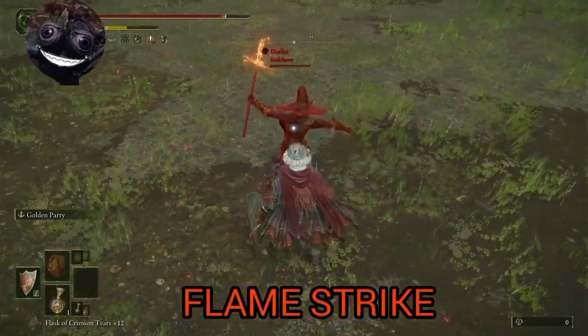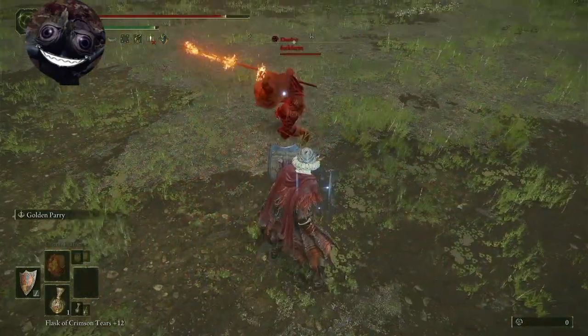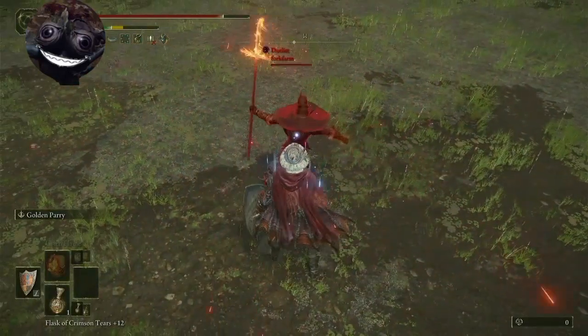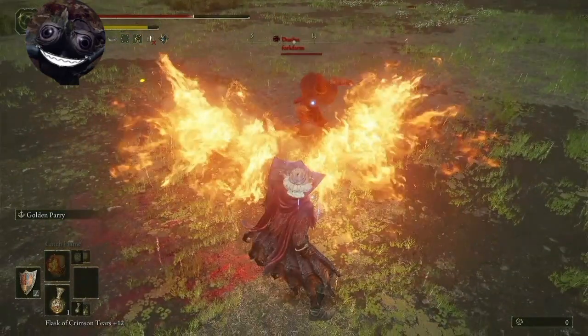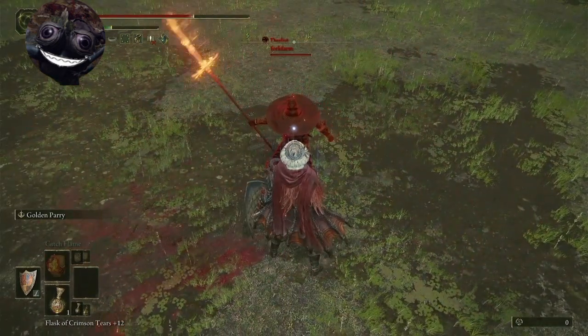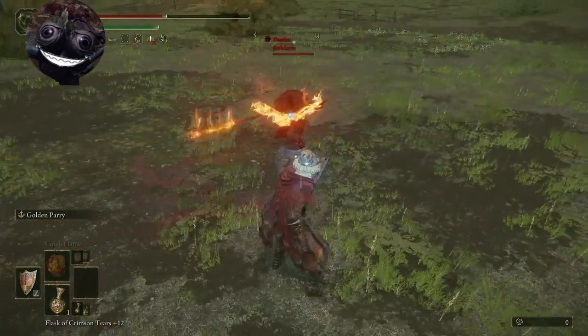Beautiful — Flame Strike, easy. You can also just block the first and parry the second. As soon as he throws that flame and you block it, throw the parry and it should land. Easy peasy.